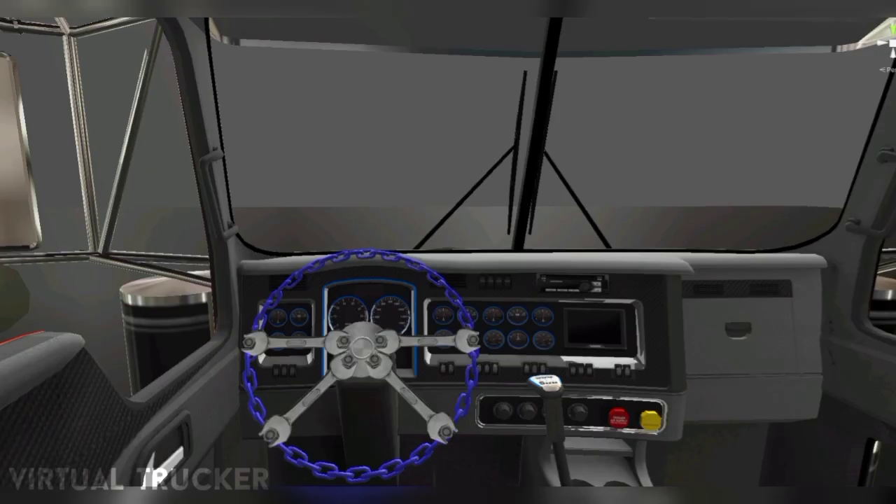Interior customization is going to be a thing in this game also. Look at that steering wheel — it's a custom steering wheel. I've seen this steering wheel from American Truck Simulator and it's kind of cool to have, but I would prefer to have mine stock. I just want to add things on the dashboard like accessories, which I wish the developers will add in the future for the customization.